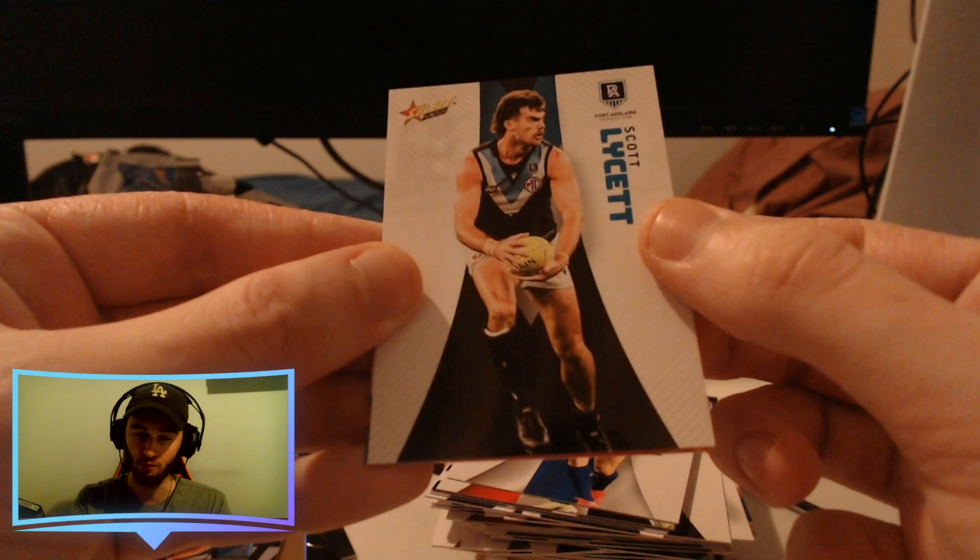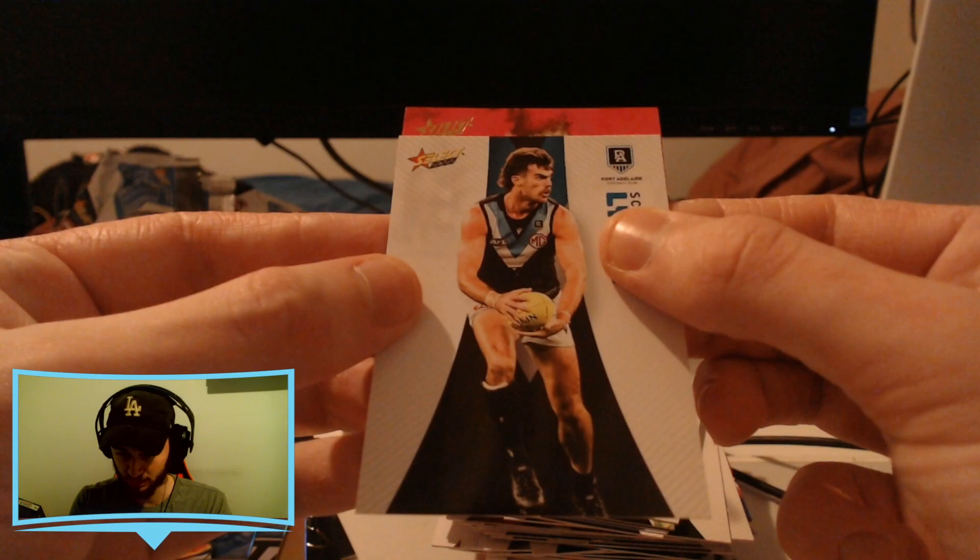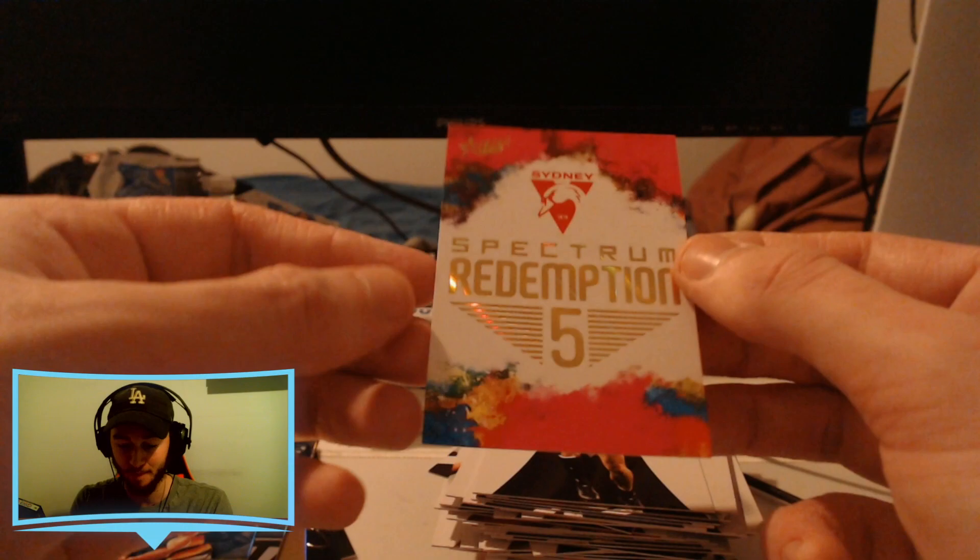I pulled one and I also got one from Riley, You Legend on YouTube — definitely hit him up, I think on Instagram as well. I got his Spectrum Redemption, the North Melbourne one he got. Let's go down and see what team we've got. The team is Sydney — Sydney Swans Spectrum Redemption number five. It's not North but Sydney isn't bad.